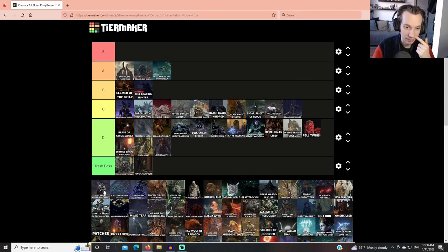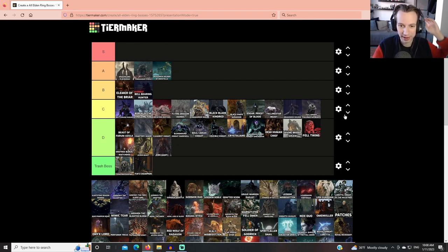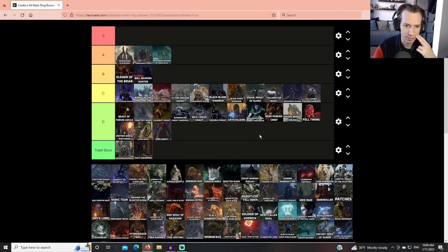The Full-Grown Falling Star Beast is actually a worse version of the standard one — still C tier, not D, but the worst of the two fights. It's just the thing with way more HP and a few extra bullshit attacks. At least they have an appropriate arena for the full-grown version, so both of these bosses are in roughly the same tier.